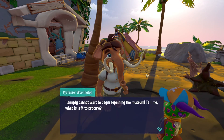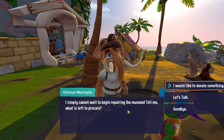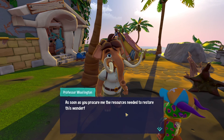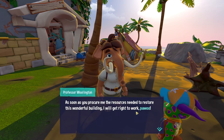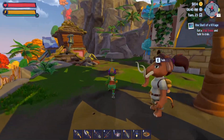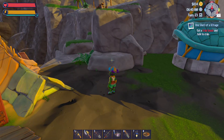Professor Willington says: 'I simply cannot wait to begin repairing the museum. Tell me, what is left to procure?' As soon as we procure the resources needed to restore this wonderful building, he'll get right to work. So let's go see about those resources.